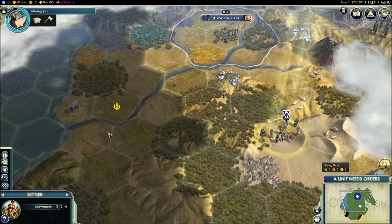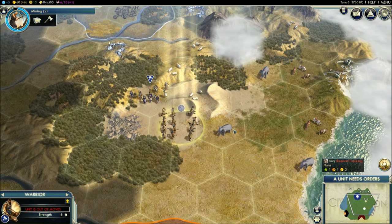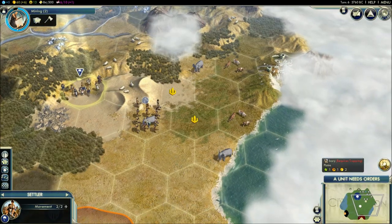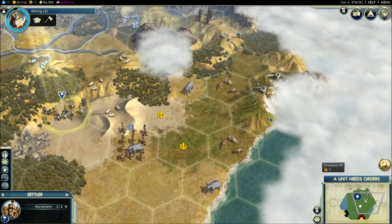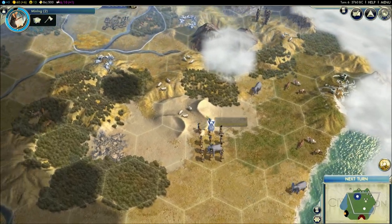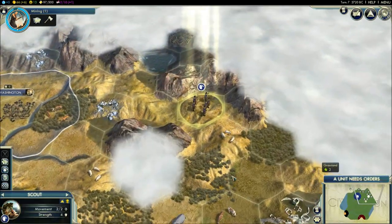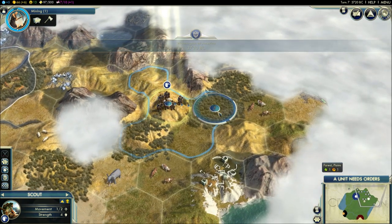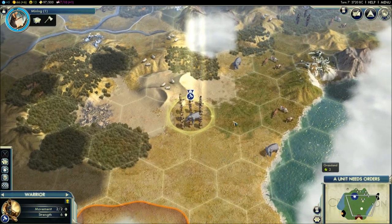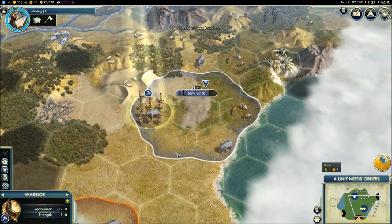I can see there's ivory nearby, which is a happiness resource. The computer is suggesting I settle over here — it gives me elephants and cattle nearby but some desert. As you learn this game, you'll discover that placement of your cities is absolutely crucial and you want to be in optimal locations. I'm going to put my city where it suggested, right here. You can see the settler move and then you just click 'found city.' Now I have a new city, but notice my happiness level is starting to go down.